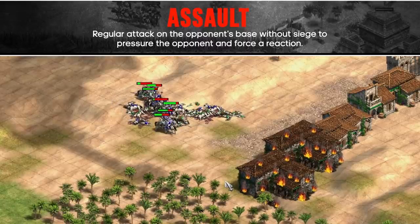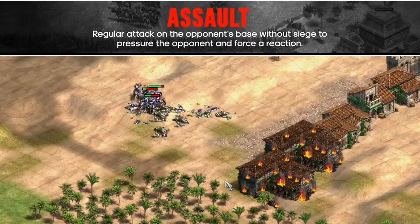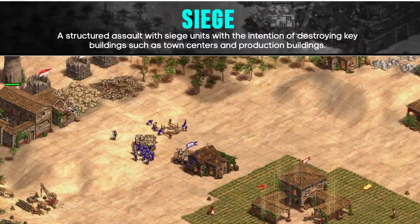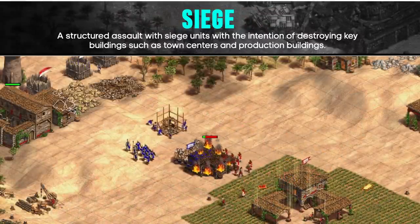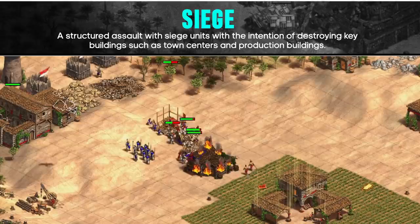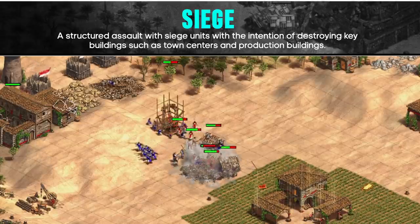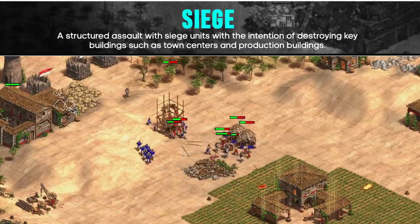Another thing to watch out for is a counter-raid. If the opponent knows your army is forward, your base is less defended, so making sure you have proper walls can prevent you from dying to raids. The key distinction between assault and siege is that for assault, you aren't committed to attacking a single location and are usually still focusing on building up your economy. When sieging, you're investing much more into your push — slow-moving siege units need to be protected and you can't easily change the location you're sieging.